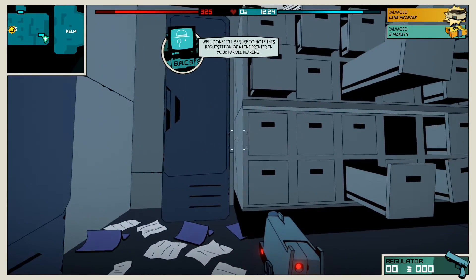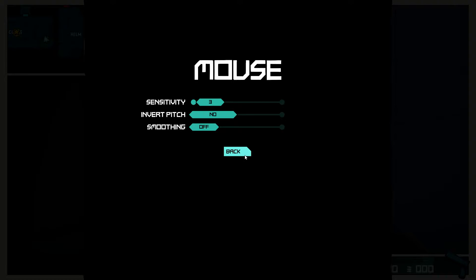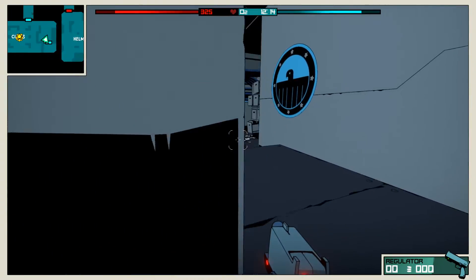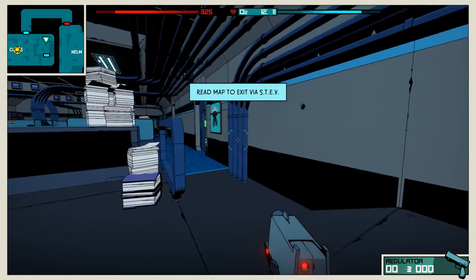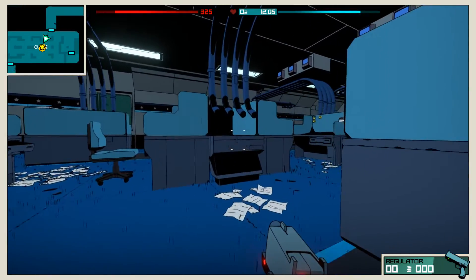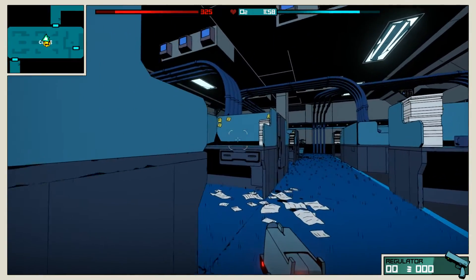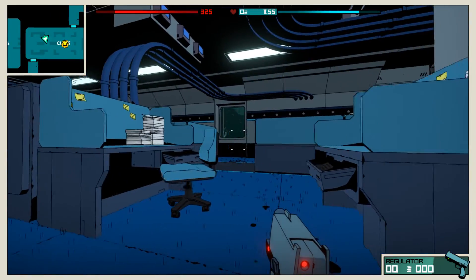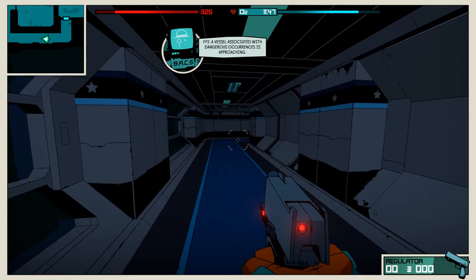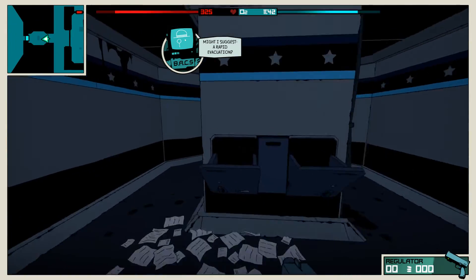We got a line printer! We got five merits. I need to lower the sensitivity. Return to the Steve is now recommended. Read map to exit — we just gotta go out here to the left. There is one thing of loot I haven't looted and I don't know exactly where it is. This gunpoint has got me at gunpoint. A vessel associated with dangerous occurrences is approaching — might I suggest a rapid evacuation? We're running!